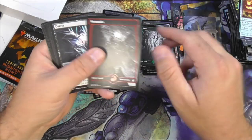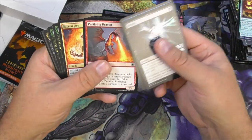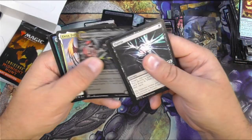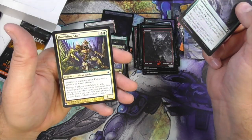Brutal Cathar, Mountain. The new art for Duress — pretty cool, I like it. I like the one with the girl with the needles in her face. Liesa. And another list card — it's a Shambling Shell. Looks like Dredge got it.